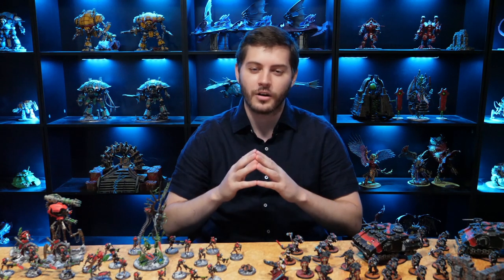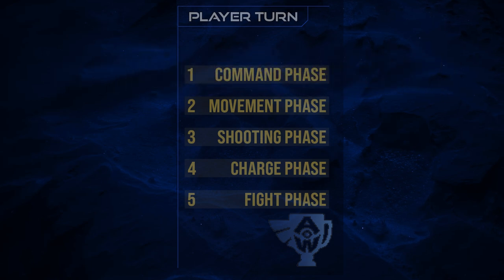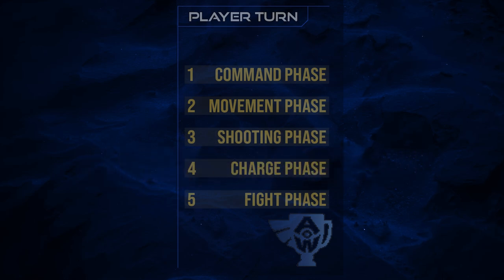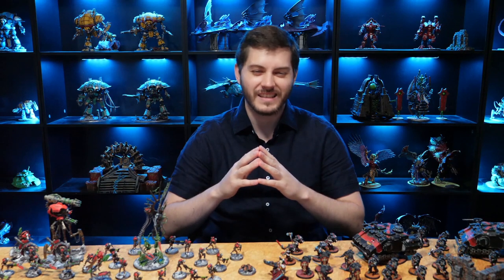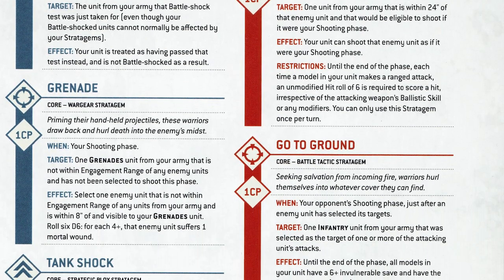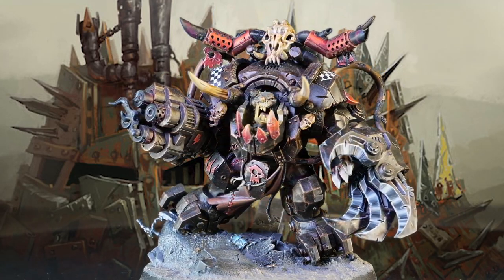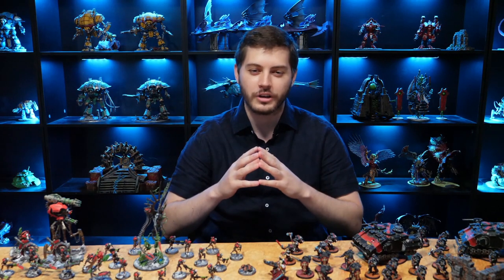Let's imagine it is our player turn. We will navigate through a command phase, movement phase, shooting phase, charge phase, and fight phase in that order. The first phase of the game is the command phase. The command phase is a time to: one, gain command points, which act as a resource you can spend throughout the game for powerful abilities; two, grant abilities to other units from your leaders and generals; and three, resolve battle shock tests.